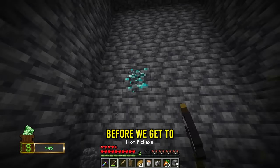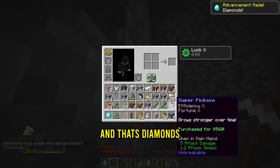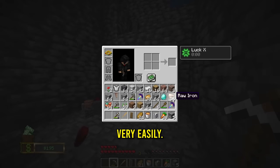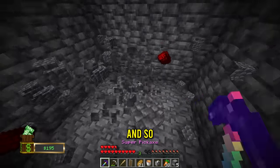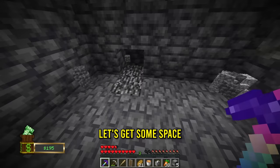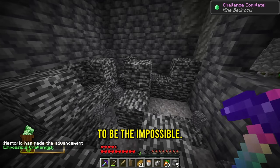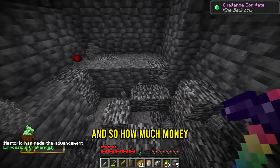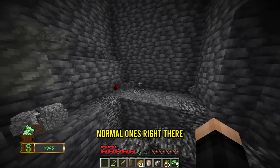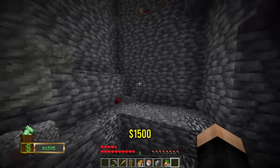Oh, and diamonds! Before we get to the next advancement, let me get a classic advancement - diamonds. Give me that money, $195. Let's keep going down. I got to mine bedrock. Do I just mine it? I mean, it's a super pickaxe. Let's get some space and here goes nothing - I did it! That's the impossible challenge done. How much money do I get from this? We got five piles of cash! We're rich - $1,500. We're going straight to the store.